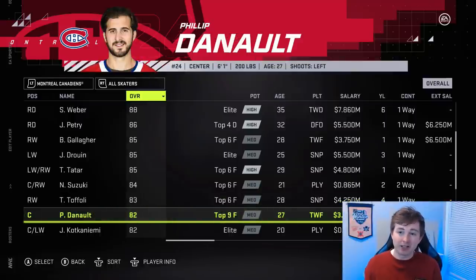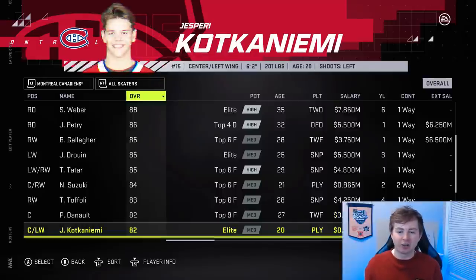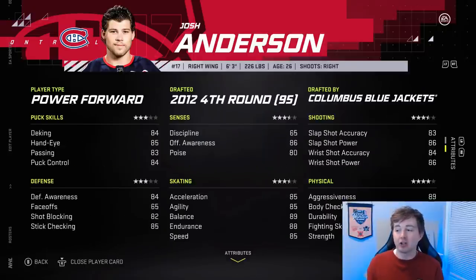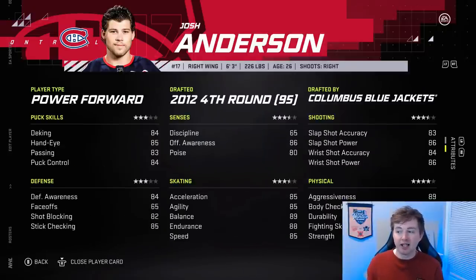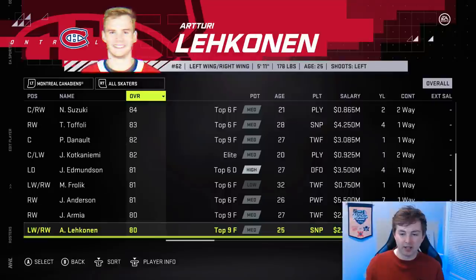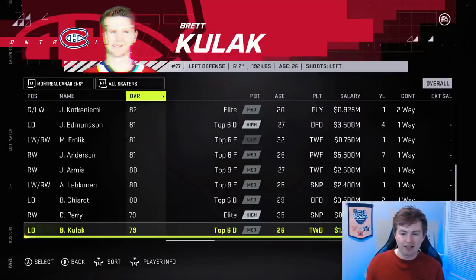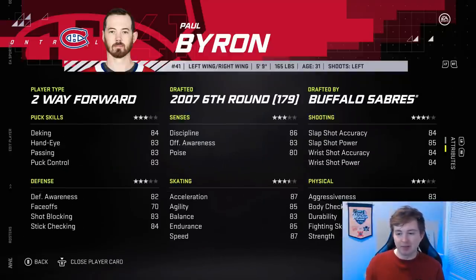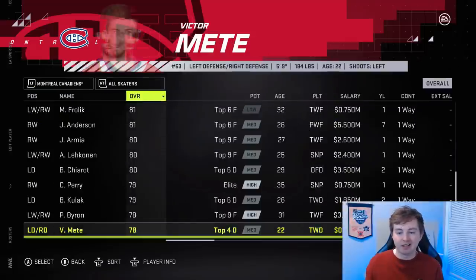Phillip Danault actually dropped by two from 84 to 82 — I think Canadiens fans would agree with that, he hasn't looked too good to start. Josh Anderson up one from 80 to 81 — I think he should be 82, and his shot should be better than that. In Columbus he showed he can definitely score; last year didn't play great and got injured, but he's back to his old ways. He should have a high 80s shot for sure, physicals even in the low 90s. Paul Byron actually got downgraded from 79 to 78 — I honestly don't even care about the downgrade, just make his skating at least 93 or something.